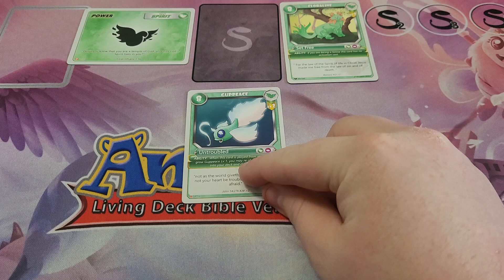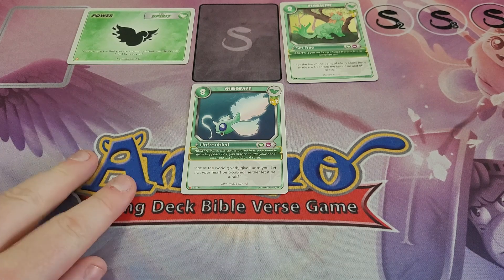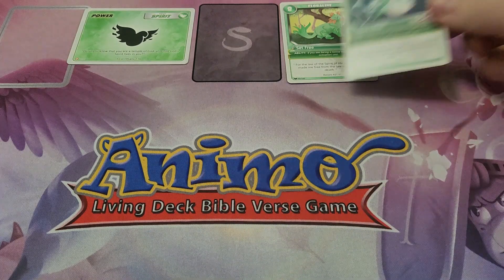Next up, we have Gut Peace Level 2. Gut Peace Level 2 is a win condition because it grows off of Gut Peace Level 1. So you need to hold 2 cards for this: Gut Peace Level 1 and Gut Peace Level 2. It has the ability — when this card is played from your hand to grow Gut Peace Level 1, you may reshuffle your hand into your deck and draw 6 cards. Draw power is pretty important, and it's also a support card.